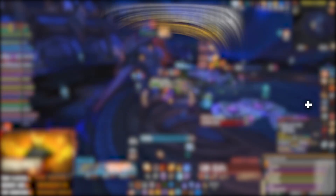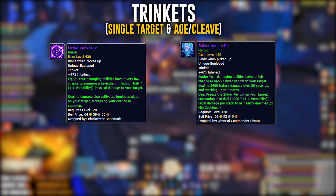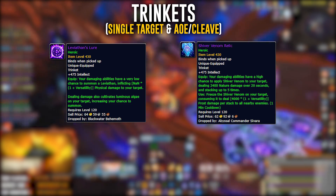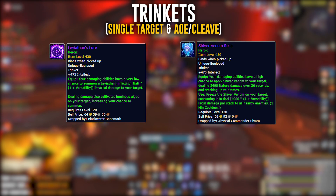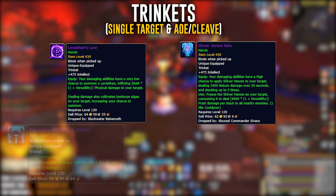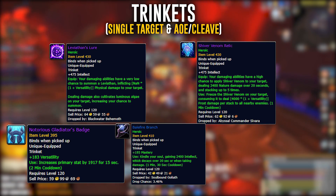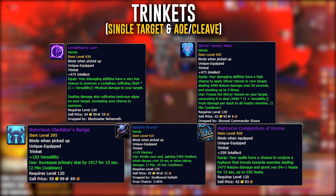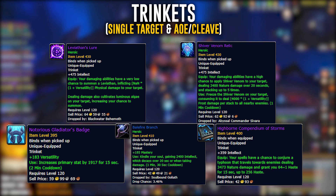For trinkets, the two you'll want to pick up are Leviathan's Lure and the Shiver Venom Relic from the new raid — from Abyssal Commander Sivara and the Blackwater Behemoth respectively. These trinkets perform exceptionally well across mythic plus, AoE, hectic add cleave, and single target. Alternatives include the Notorious Gladiator's Badge, Balefire Branch, and the inscription trinket Highborn Compendium of Storms — a 400 item level trinket available cheaply on the auction house.